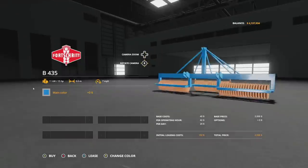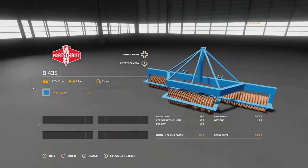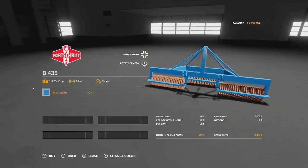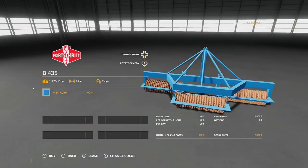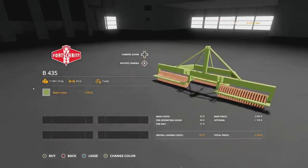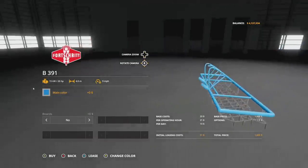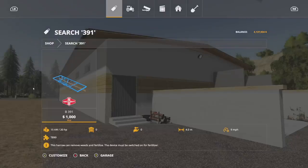Next in this pack is the B435 Cambridge Roller. It has a fertilizer function — the roller can fertilize but the device must be switched on to fertilize. It is three meters wide at seven miles per hour. You'll buy three of these to hook up to the back of your coupling trolley. Color options include blue and green. 15 horsepower required for each, so 45 horsepower total for three.